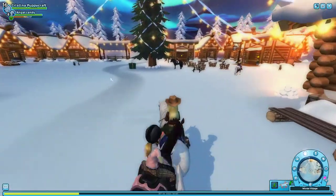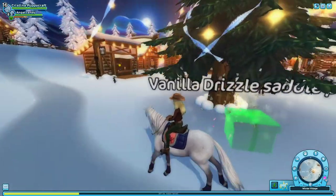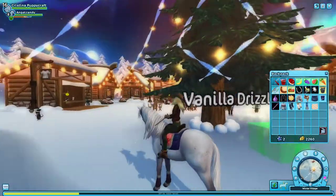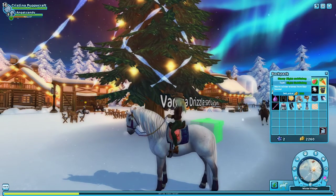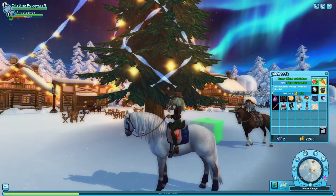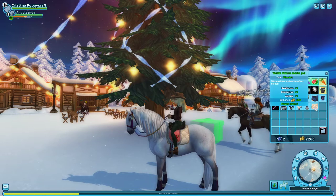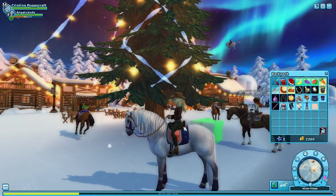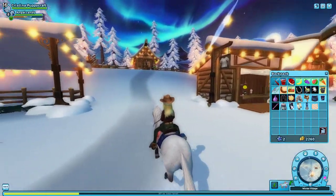I'm going to get this present here. Today's vanilla present - a saddle pad. What did I get last time? I got this starry night saddle pad. Oh, now I got this beautiful one - I like it, it's actually pretty. We're getting a set here!